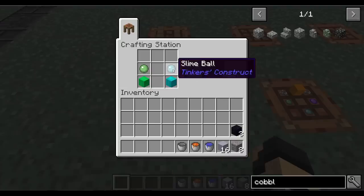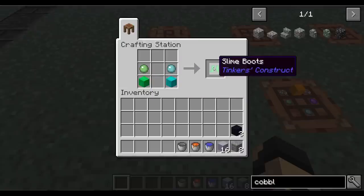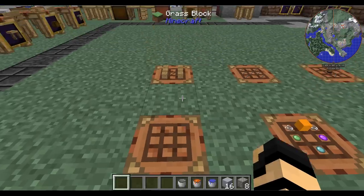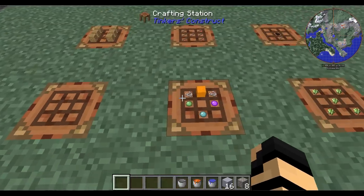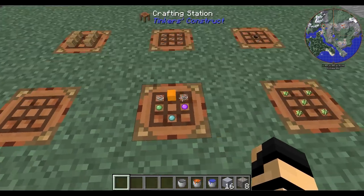We've got some slime boots here. You can make them with just about any kind of slime ball or congealed slime. You can put them on your character — they do not give you any armor rating, but they do protect you from fall damage, which is excellent. And it also gives you a nice bouncy effect, which I'll show you in just a moment.